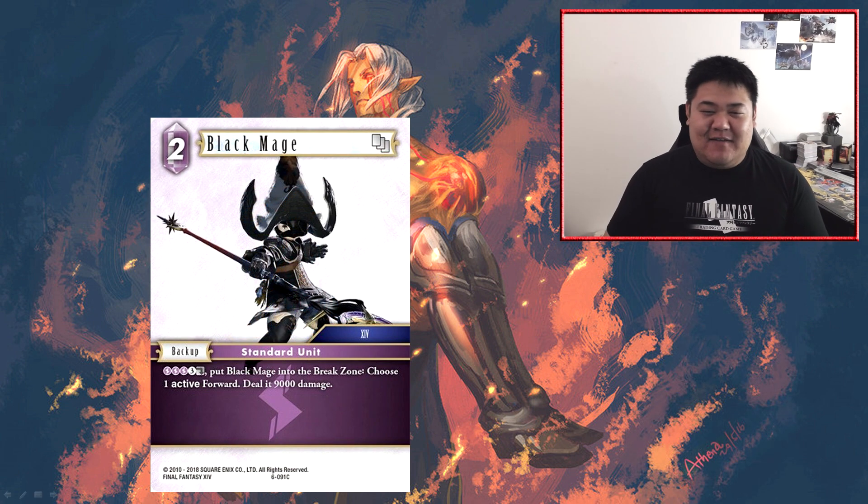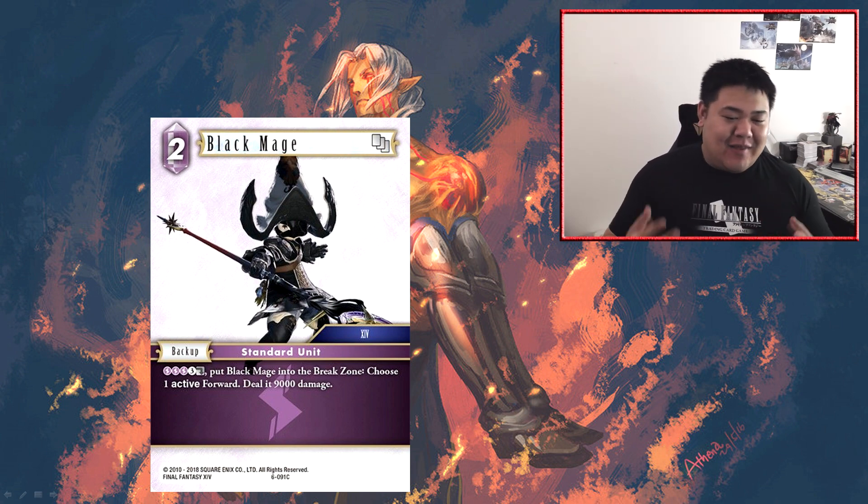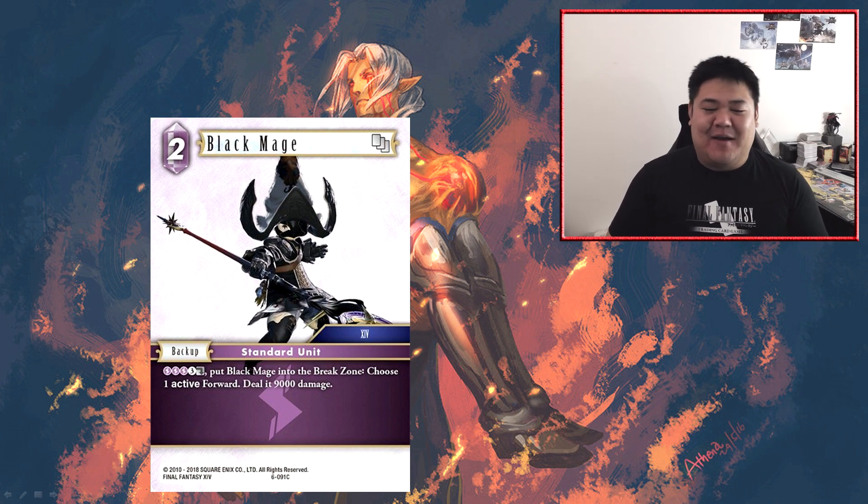Next we have Black Mage — a 2 CP backup. For triple lightning, free CP, dull, put Black Mage into break zone, choose one active forward and deal 9,000 damage. This is a backup I don't think is particularly good — it is quite over-costed. Effectively, you are paying 7 CP to deal 9k damage to an active forward — quite a lot.